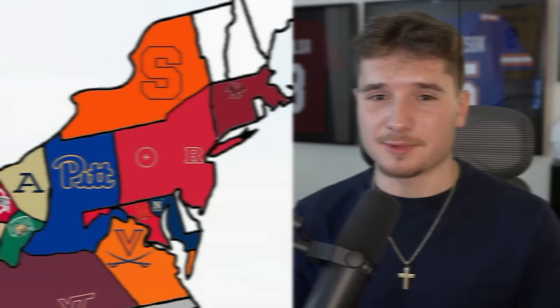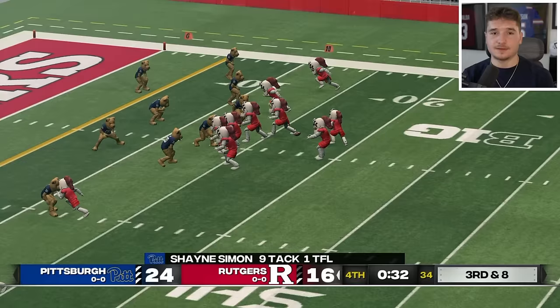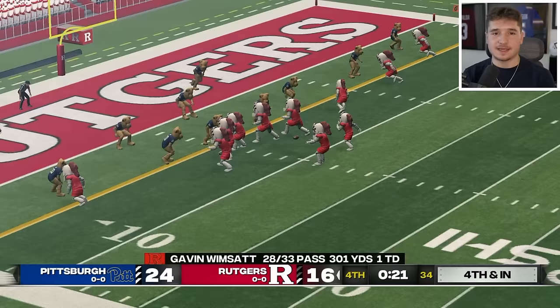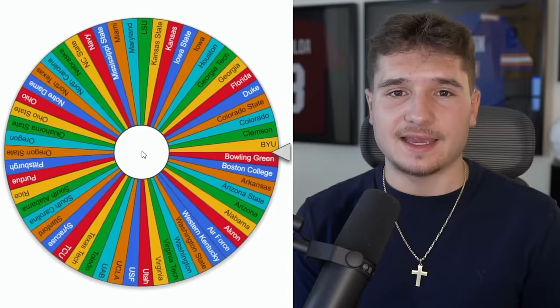Neither team can catch a break, and this one's coming down to the wire — Rutgers has the ball in the red zone down by 8 with 40 seconds left. If they score they have to go for two, but it's going to be fourth down. Since it's just inches they could have picked it up with a quarterback sneak, but they don't make it. The Panthers' defense has clutched up twice in a row, and it's a shame the Scarlet Knights have been put out but at least they had a good effort.